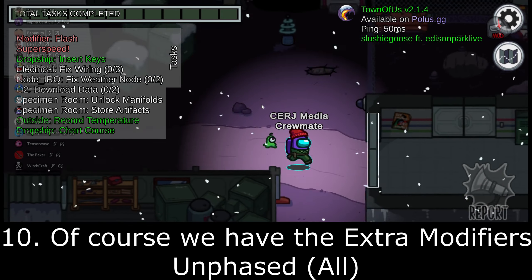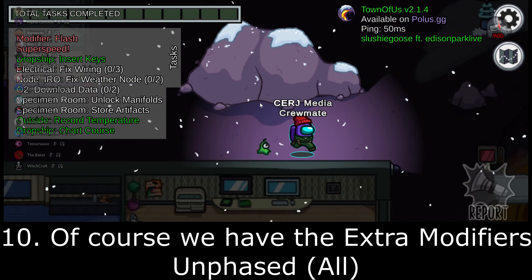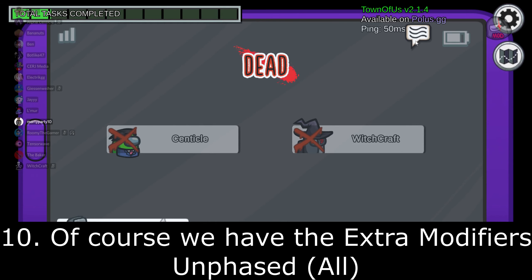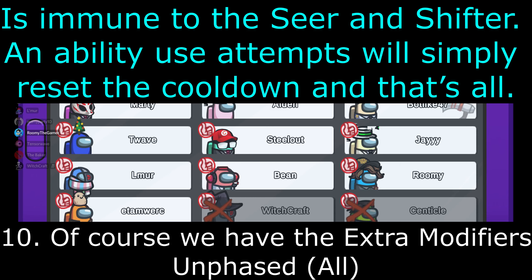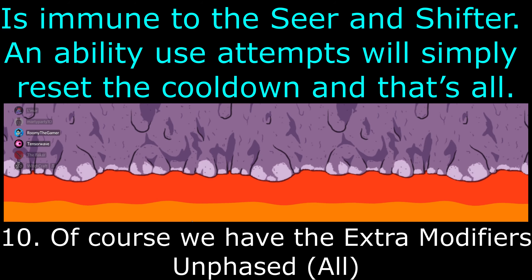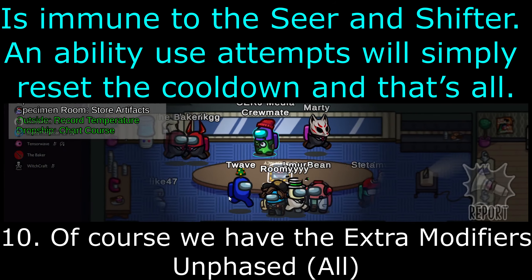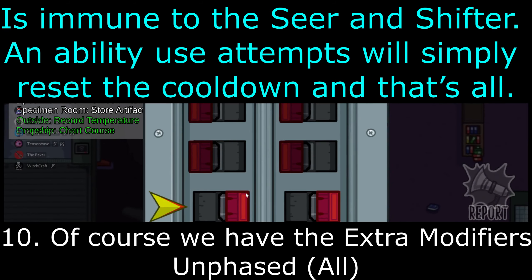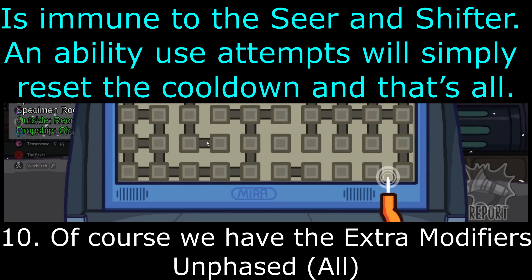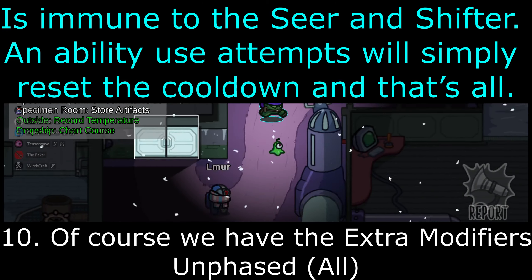Unfazed: this one applies to everybody — Crewmates, neutrals, and Impostors alike. They are simply immune to the Seer and Shifter. The Seer simply won't know if they are good or bad. And if the Shifter tries to shift into an Imposter who has the Unfazed modifier, they don't die — instead of normally dying, if they have the Unfazed modifier they wouldn't die and the cooldown just resets.